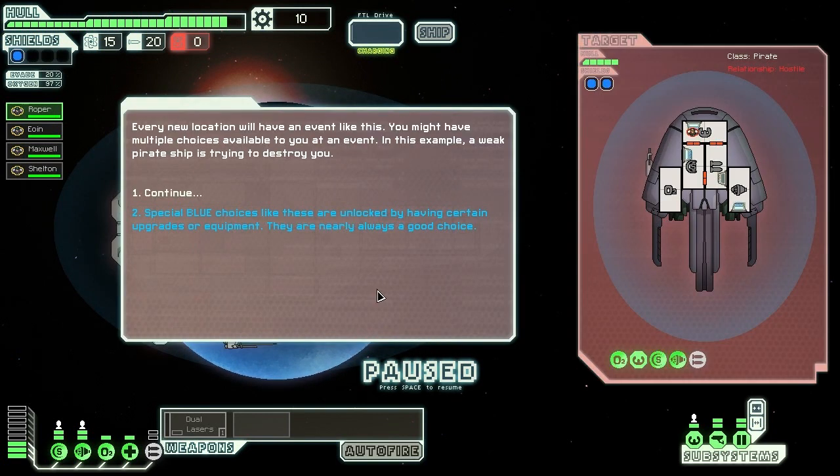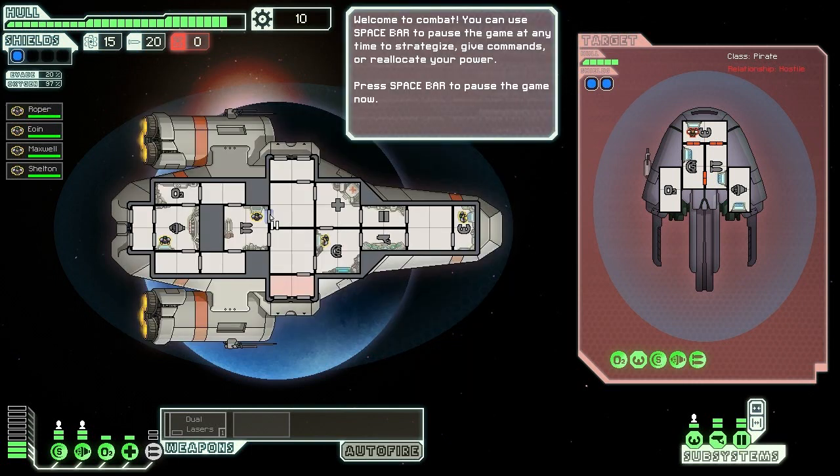We've come across a horrible, horrible pirate. Every now and again with choices you get these blue ones — they just mean you can only pick this because of a certain reason, like you've got better engines or something like that. It's best to normally go for those.